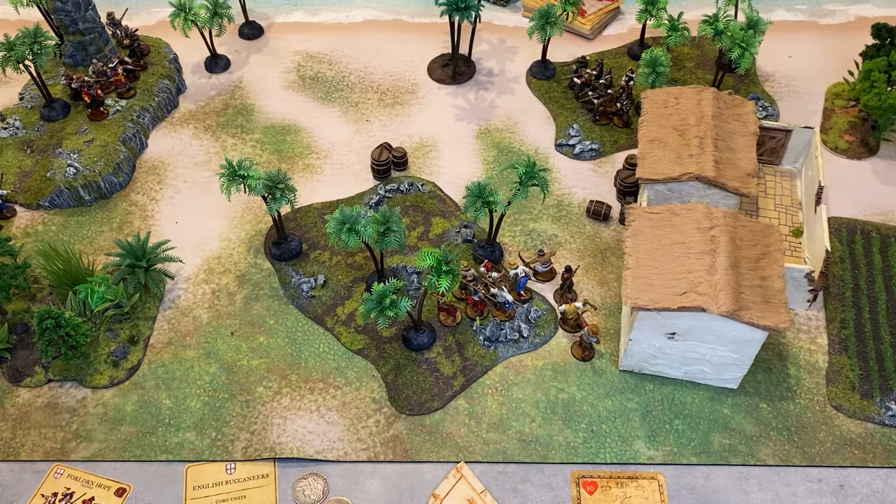When moving a unit, try keeping the unit in cover — that is, where these trees in this grassy area are. Units are more likely to survive being shot at if they are in cover. Usually moving through rough terrain and cover applies a one-inch penalty to a move, but this unit has a special rule called Scouts that negates that. I'll move again, and then my activation will be over.